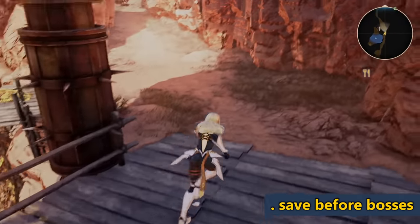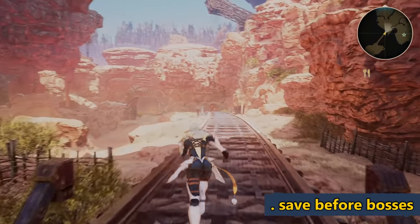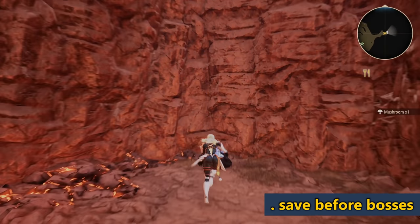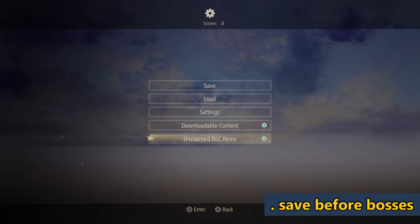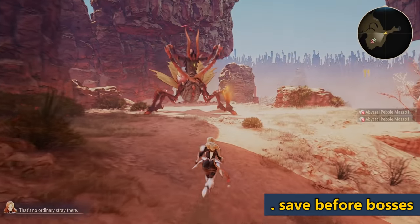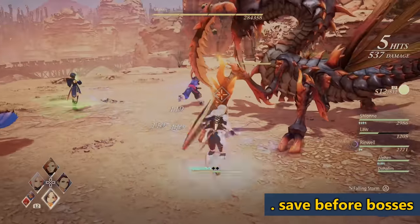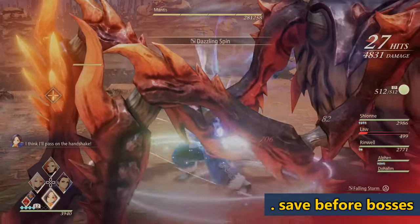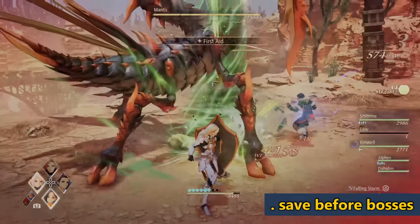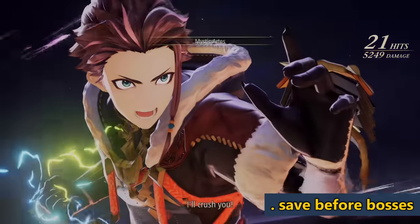Always save before big bosses. Sometimes you'll encounter enemies without knowing their level — you might be level 10 facing a level 50 enemy with no way to flee, or you'll try a level 40 mob at level 35 and lose while burning through consumables. Whenever you know you're going to fight a big boss, save first — that way even if you use consumables, you can just reload your save, get all your consumables back, and know what adjustments to make. Always, always save before bosses so you can use consumables at your leisure.